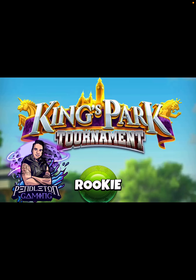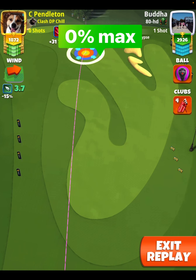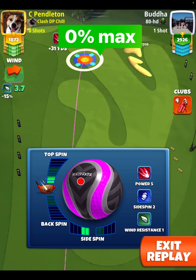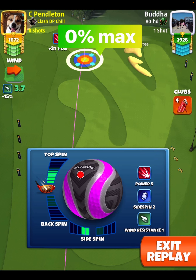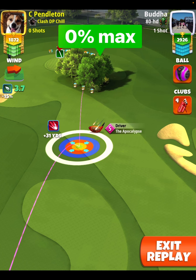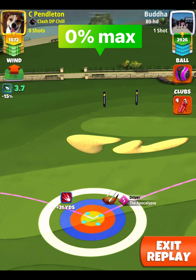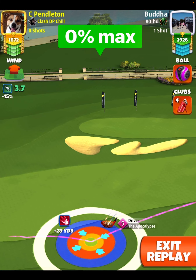Hey, what's up everybody — David Pendleton here covering hole number 17 of the King's Park tournament. Got a nice little eagle to show you. We're going to be going with the same setup as all tournament long, except for one thing: we'll continue the spin at five top and two bars of side spin to the left. But this time, because of the wind angle, instead of aiming at that first Golf Clash banner on the right-hand side, we're going to aim at the dead center one.